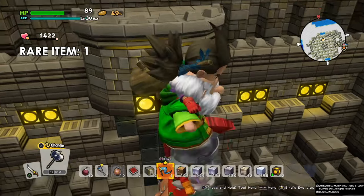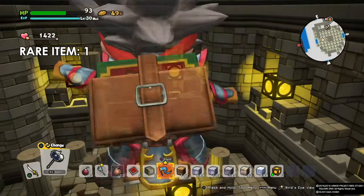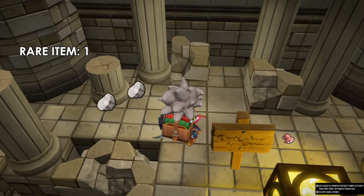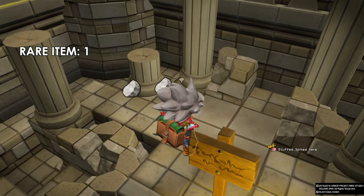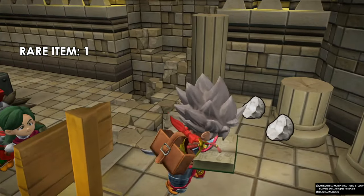It doesn't actually matter which one you go to, because I'm going to show you how to get there anyway. If you go over the one on the north you'll come to this spiked hair — it's a decorative item you can put in your room. You'll get the recipe as well so you can make more.